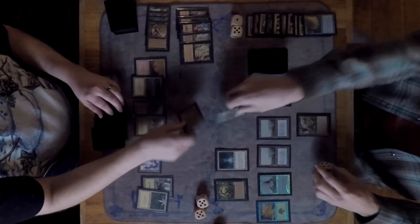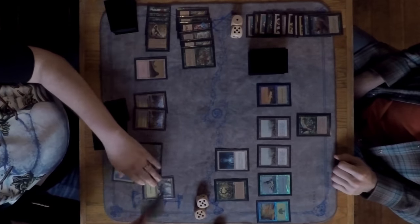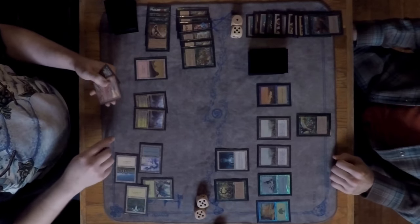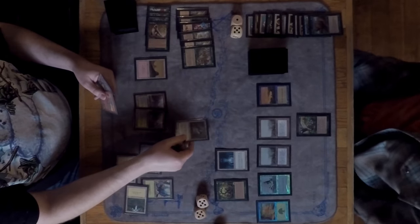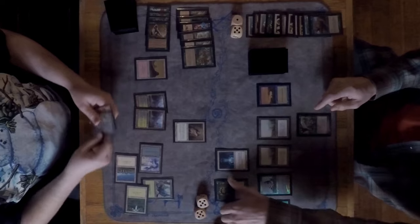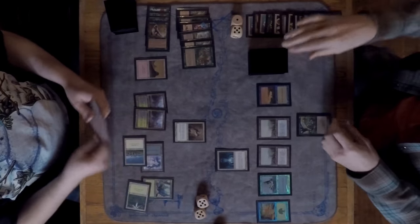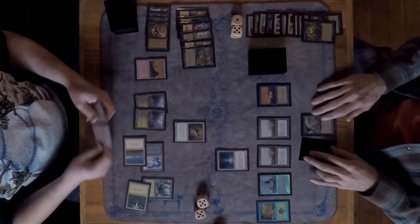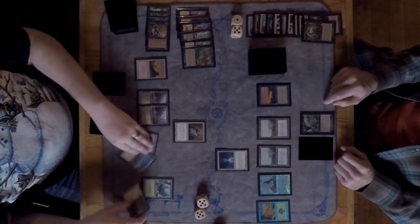Marshall swings in for two and David blocks — now neither player has creatures. Something comes down: an enchantment removal creature that destroys the Oath. Then the commentator notes he would have taken the Crop Rotation if it could put another Oath back in or shuffle it in — a very interesting play.